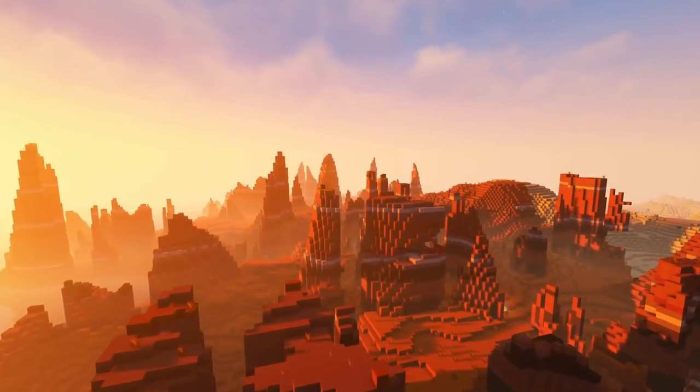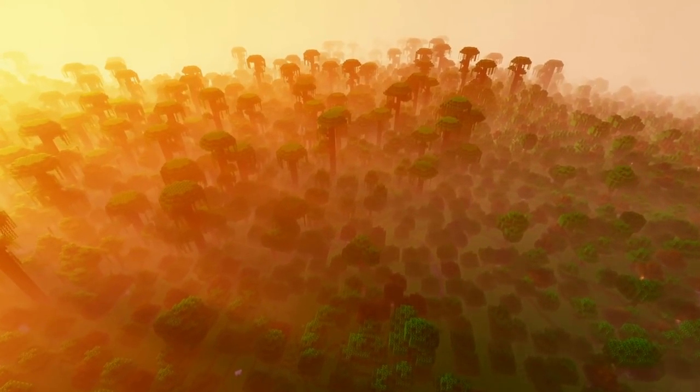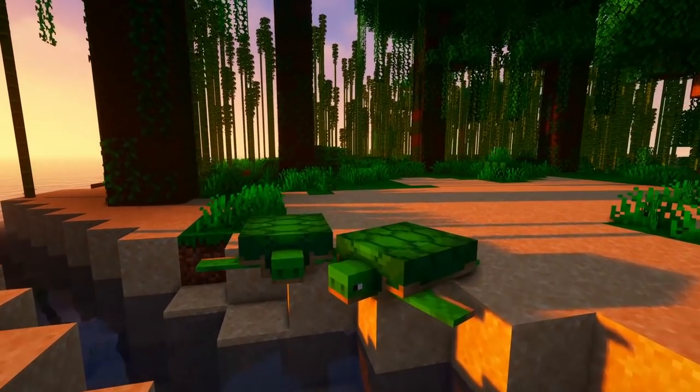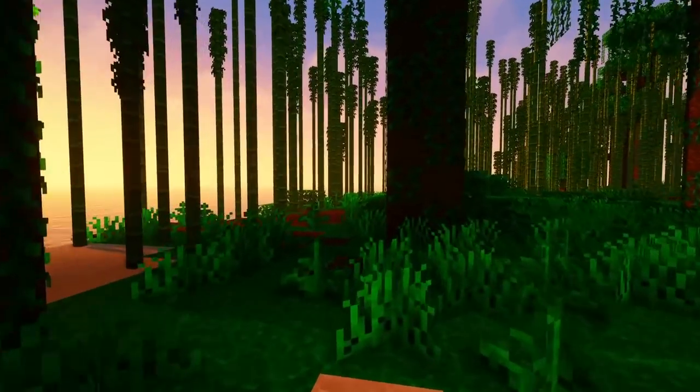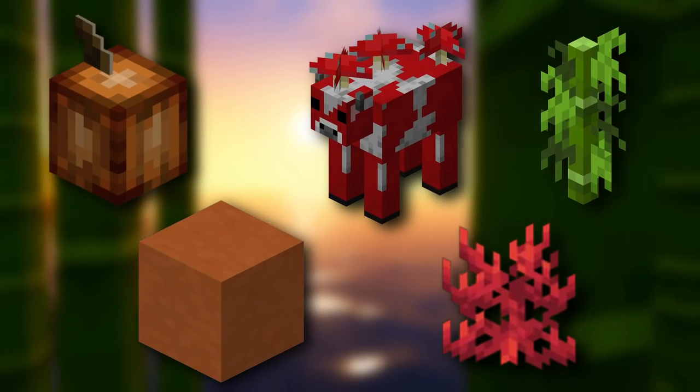But that's where we get to the changes of 1.18 that actually made the game harder. We all know that 1.18 comes with beautiful and big biomes, but that also has a drawback. If the biomes are bigger, then certain biomes are rarer to find. So acquiring items like cocoa beans, bamboo, terracotta, coral, or even mushroom cows is much harder now.